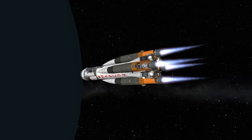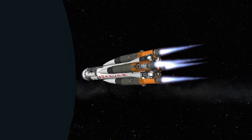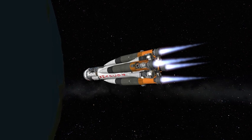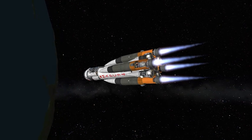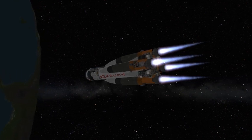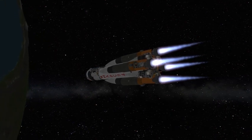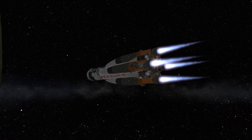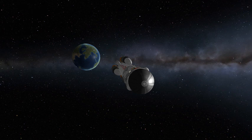Having fully fueled this thing up, we line ourselves up for a Duna transfer window by looking directly from Kerbin to the Sun to Duna and making sure it's a 45-degree angle. Having done all that, we then finish up with our nuclear-powered burn, hopefully not melting the engines out of their sockets like they did in the show.